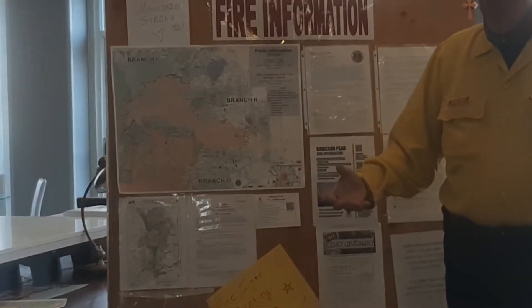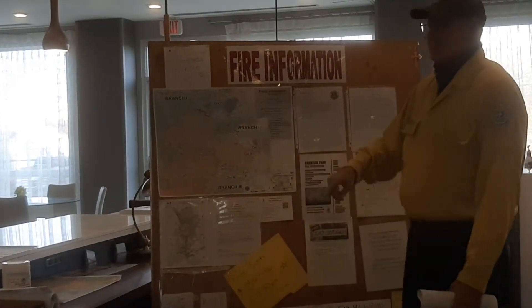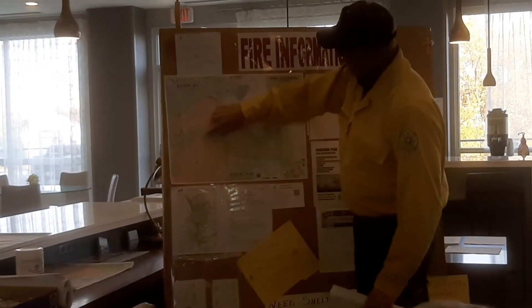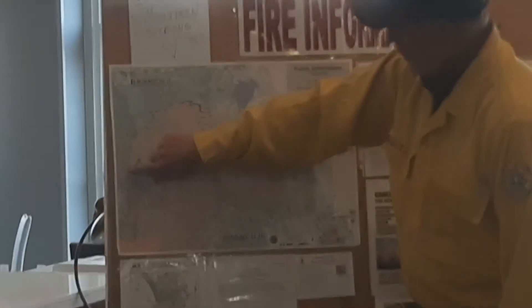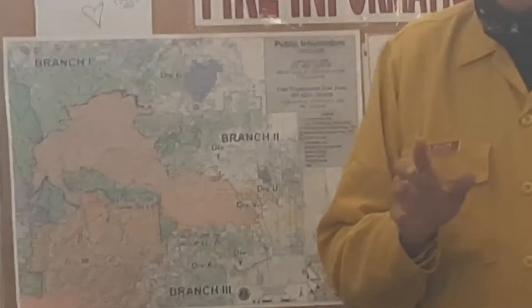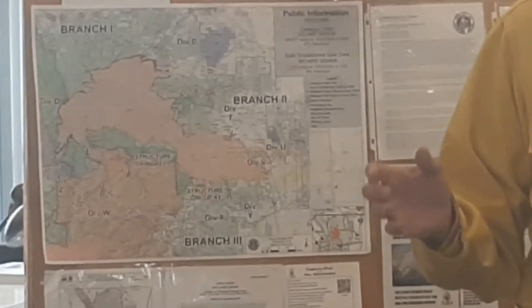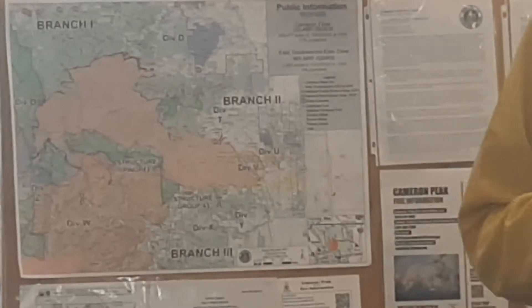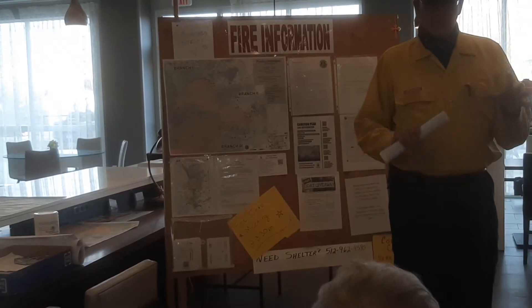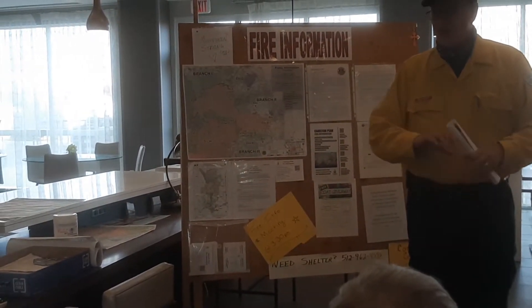We've got a contained given yet — we're 55% contained, 57% contained. That means we have what we consider good black line around 57% of our fire. There's a difference between containment and control. Containment means we have a line around it. Control means we're confident that it would really be a catastrophic event if that fire escaped that line.